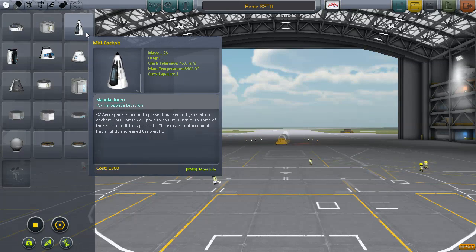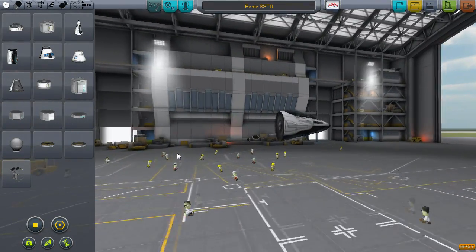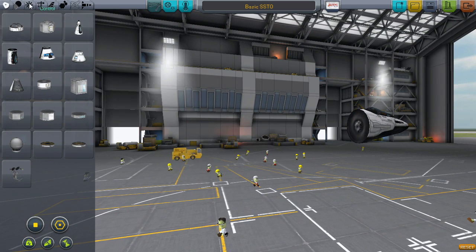I like to start things off with a Mark 1 cockpit. I choose it purely for looks, but it is one of the heavier single-kerbal cockpits there is, making it less efficient. Feel free to choose a smaller cockpit if you like.